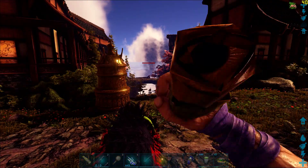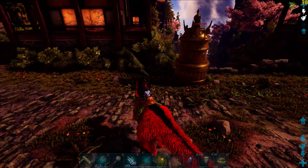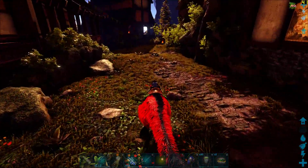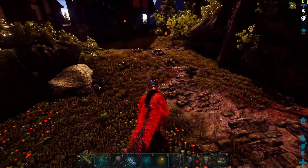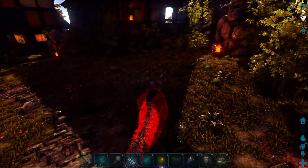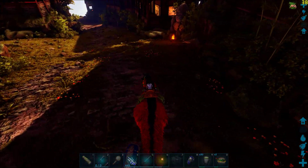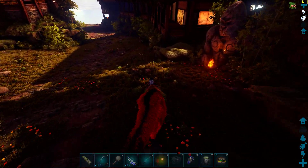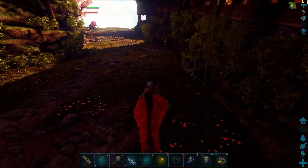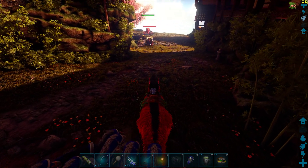We can already see the Megapithecus from here, but we are going to go in a different direction — not toward it directly. We need to kill the Megapithecus first. With Shadow Manes I had gone the other direction because they are overpowered and I never felt any danger, but with Therizinosaurus I'm not sure. The Megapithecus is very powerful and I want to take it out as fast as possible.